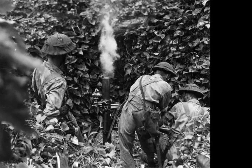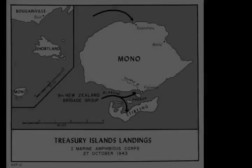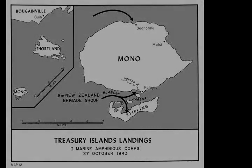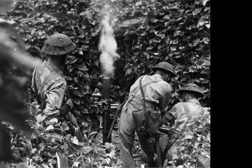Chapter 2 – Operation. The Allies launched the invasion of the Treasury Islands at 06:06 hours on 27 October. Three echelons of high-speed transports, totaling eight vessels, were assembled for the operation. In addition, there were eight LCIs, two LSTs, and three LCTs allocated.